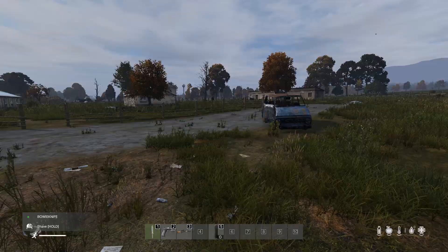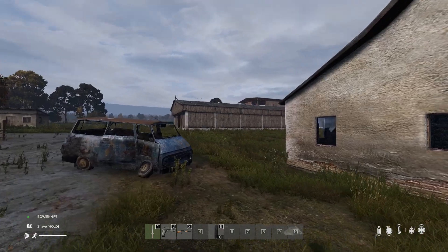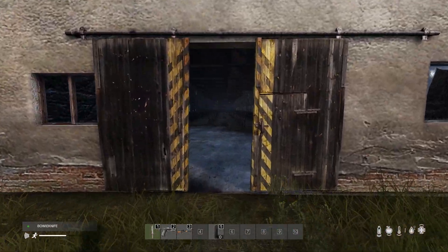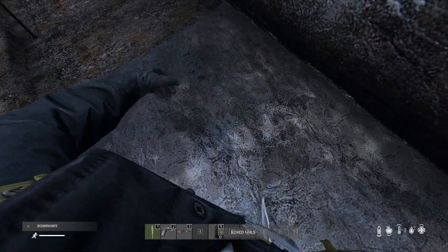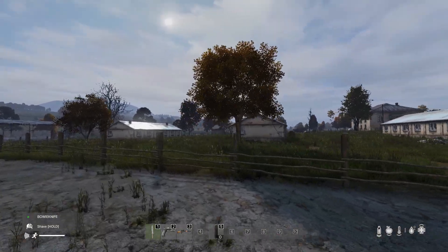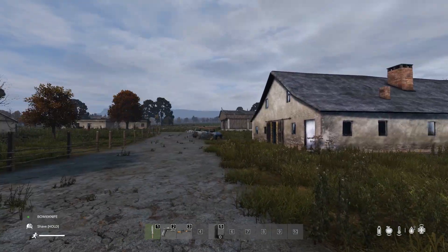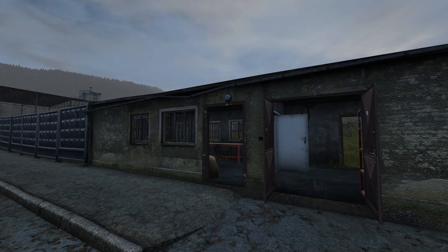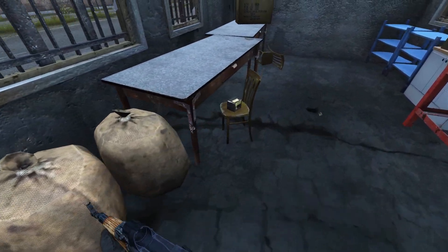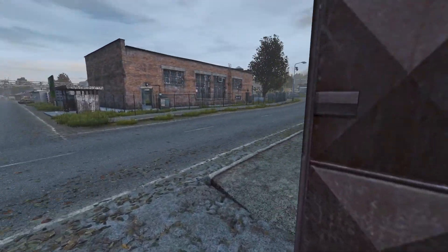That barn gave us a box of nails, that small hangar barn gave another, and just got another one there. This location is good — it's the civilian barracks just west of Severigrad. These sorts of sheds I'd never seen nails in before, but there you go.